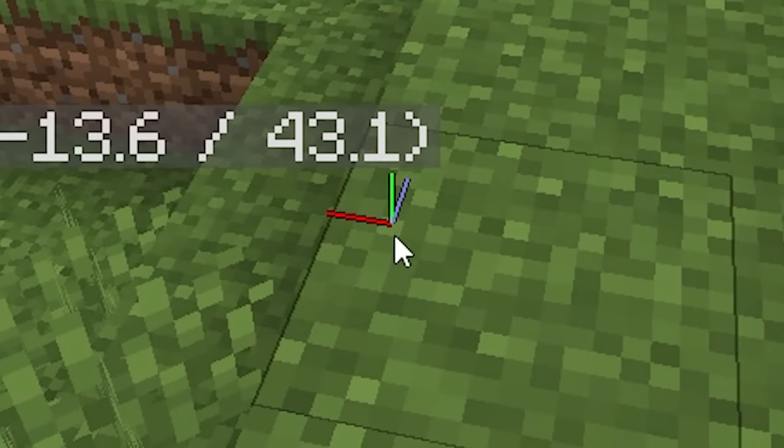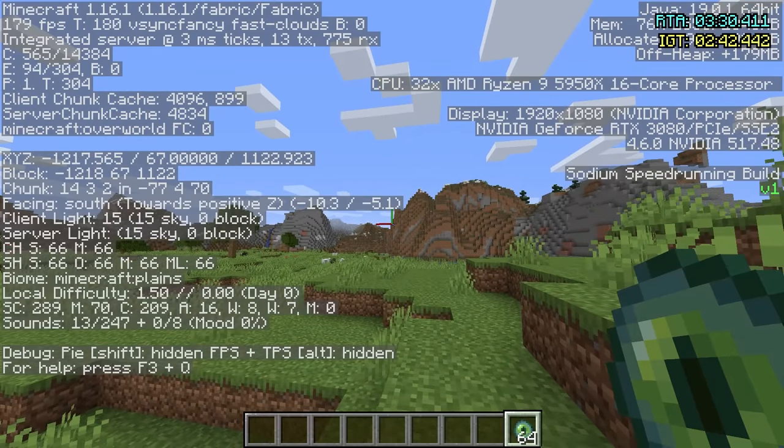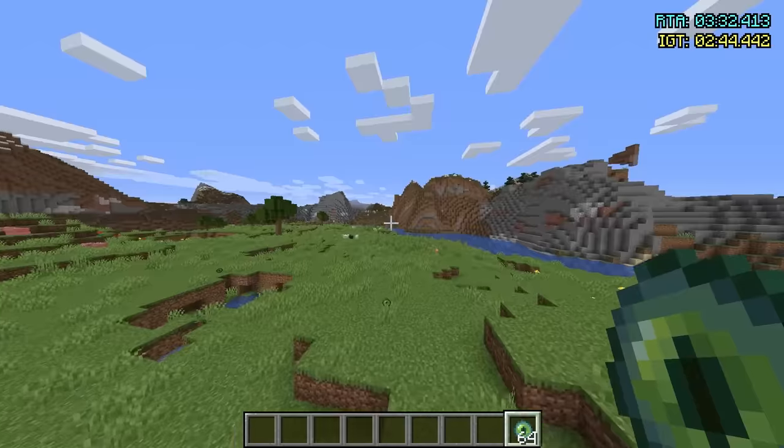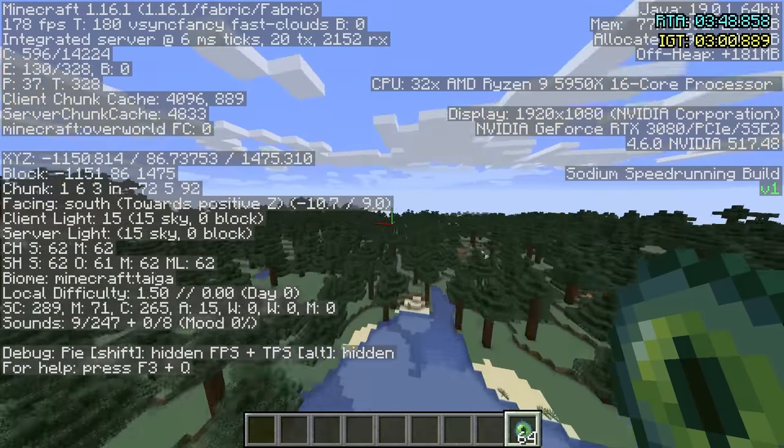If you look at the center, we're mainly going to be going in the blue direction, so we're going to be increasing our Z value. We're at 1,100, going roughly 400 blocks. It's 370, but we're already at 1,120 — I'm going to call it a solid 1,500. If we make this Z number 1,500, that's where we should throw our next eye, keeping that same angle. I'm just going to run this way until we get to 1,500.